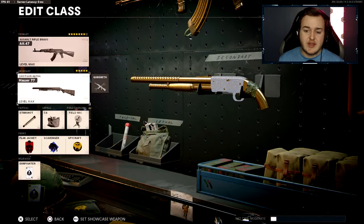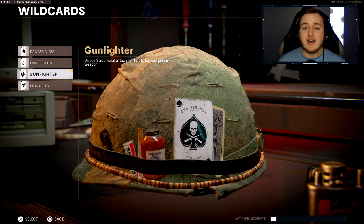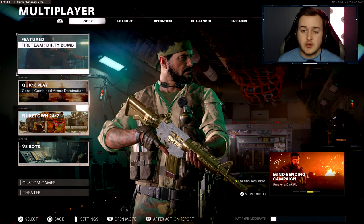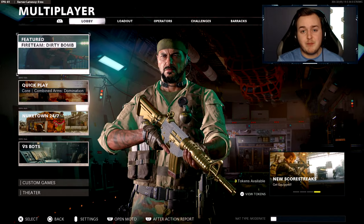I'm running the Gallo shotgun secondary with stim shot, C4, frag, Mike with flak jacket, scavenger, and spycraft. Again, I'm running the Gunfighter wildcard. Thanks for watching — this gameplay is stupid crazy, 127 kills with an easy nuke. Thanks for watching and I'll catch you on the next one, peace.